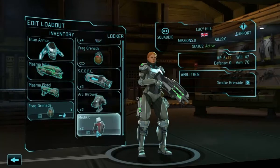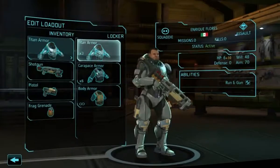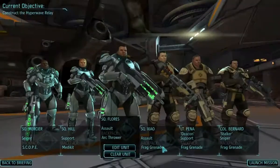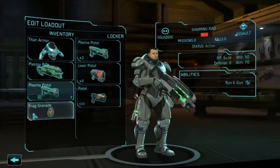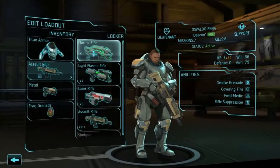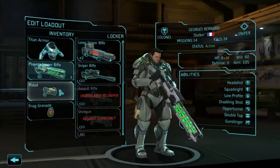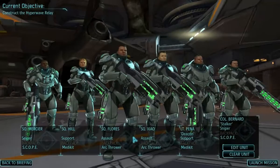Support gets armor, rifle, pistol, and med kit. There's a lot of rookies here — shouldn't be a problem. Oh, I forgot to check how big this ship was. Maybe it will be a problem if it's a big ship with a lot of aliens inside. Armor, rifle, pistol, arc thrower. Support: armor, rifle, pistol, med kit. And armor, rifle, pistol, and scope. Alright boys, off you go.